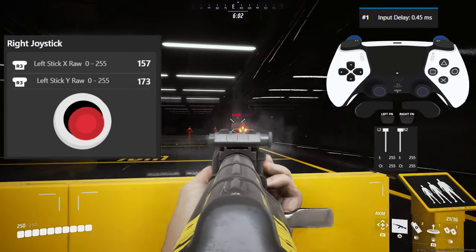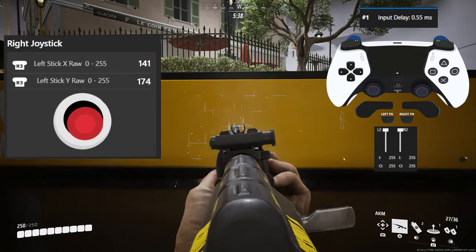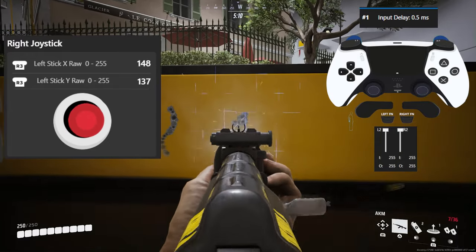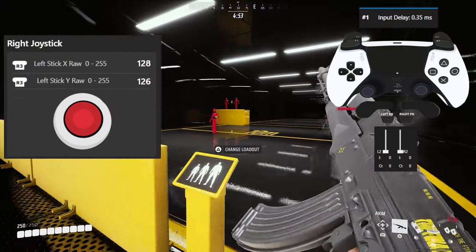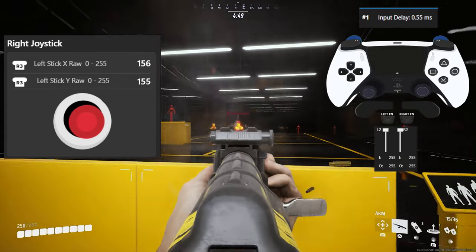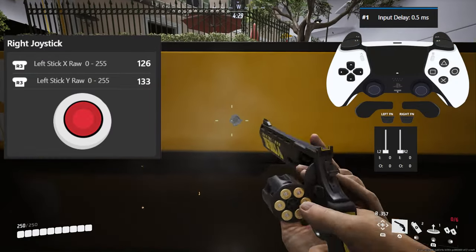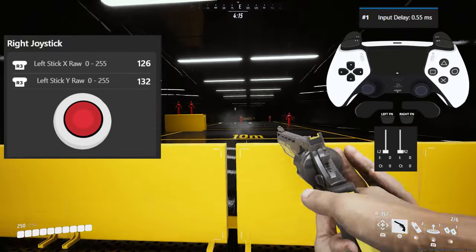If you practice for a while, you'll understand how much time it takes and how much pressure you need depending on your zoom sensitivity settings. With practice this becomes much more accurate, and if you keep practicing with each weapon at different distances, your muscle memory will remember it and you'll become much better at aiming. Even for pistols it has a pattern — like the R.357 whose pattern is up-left, so remember to push the stick down-right when shooting to control the recoil.